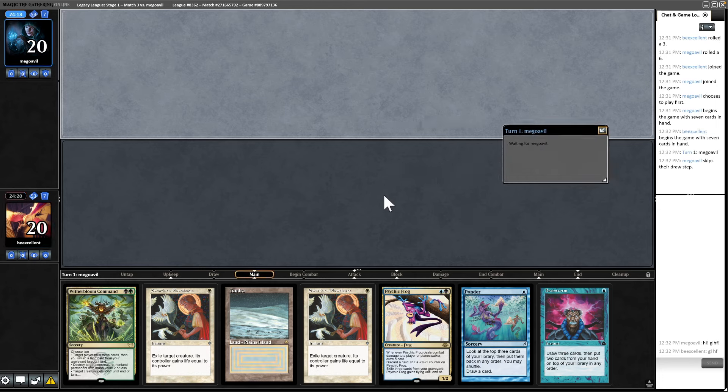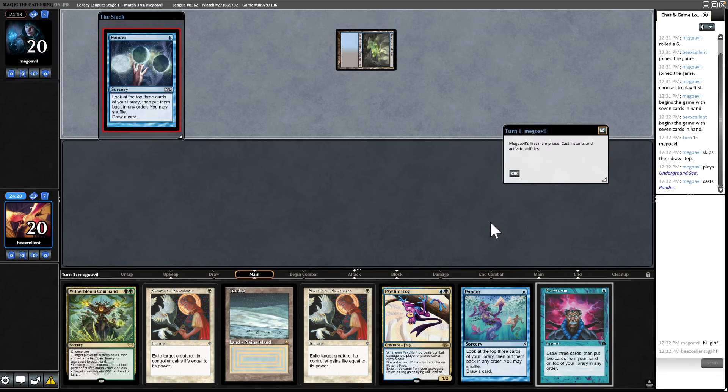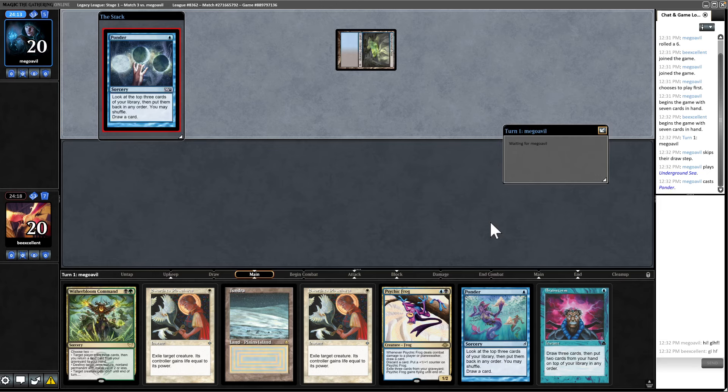If they just turn-one Chalice me, I will be in catastrophic trouble. But it's not a turn-one Chalice. This could be like a Doomsday build, but most likely it's just a fair Blue-Black tempo deck. Fair Blue-Black tempo is probably the most popular deck to be playing right now — recording this the day after Grief got banned. They're passing after Underground Sea into Ponder.